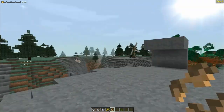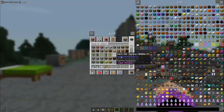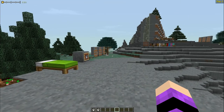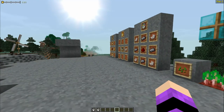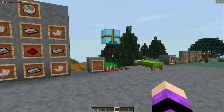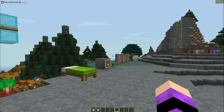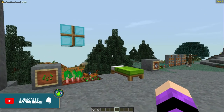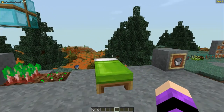Every seven days there's an invasion of different types — it could be angry animals or a pillager army. Seasons are nine days long. The current day is displayed in the top right, so you can track when the next invasion is coming. There are also blood moons, which are rare but cause mobs to spawn in abnormal locations, and you cannot sleep during blood moons, invasions, or thunderstorms.